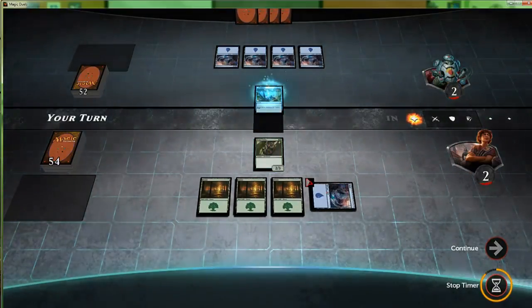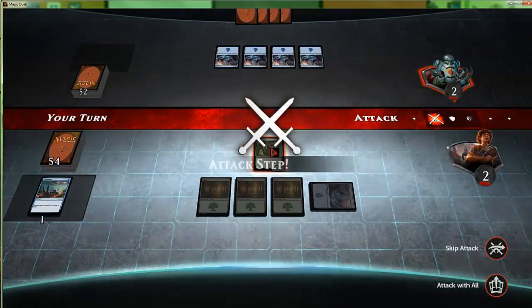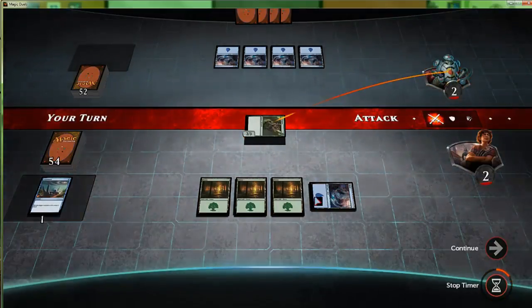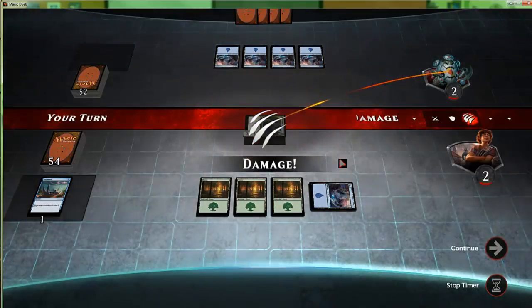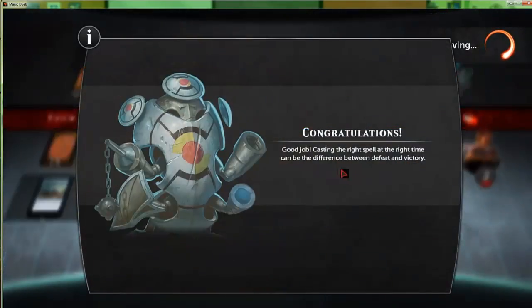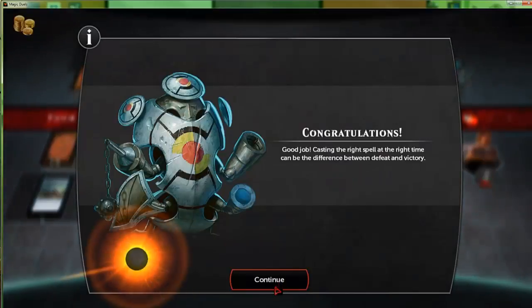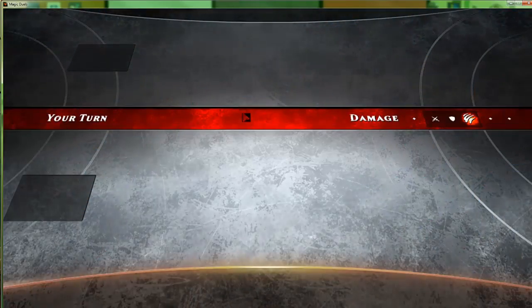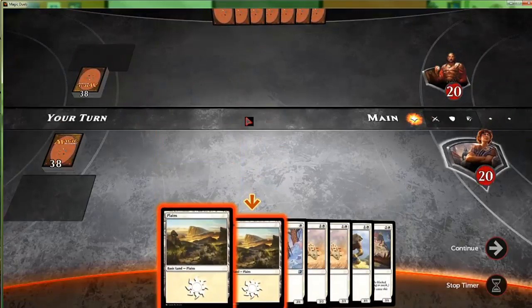We'll play that Island and Unsummon it — that wasn't too hard — and then we attack for game. Good job; casting the right spell at the right time can be the difference between defeat and victory. We get points for that, we get coins we can use for booster packs, so that's always cool.